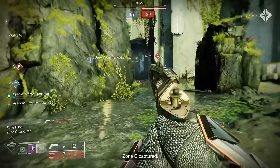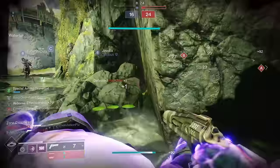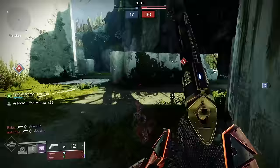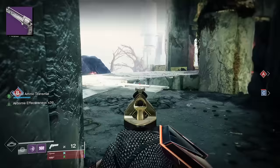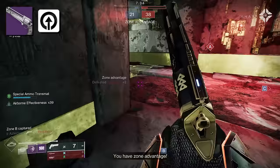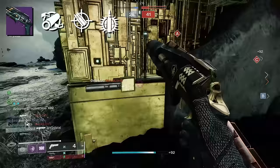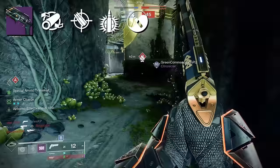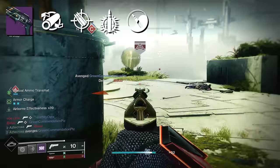I'm actually putting a revision in on the PvP review. Previously I had stated that if my back was up against the wall, I would still choose Rose — considering its intrinsic lightweight, its ability to handle so well, its fluid feel. But another Midnight Coup dropped this afternoon, and it's this roll right here: full bore, accurized rounds, Explosive Payload, and Zen Moment. I picked it up, went and played a game of Crucible, and it was one of those things where I felt like I could not be beat.